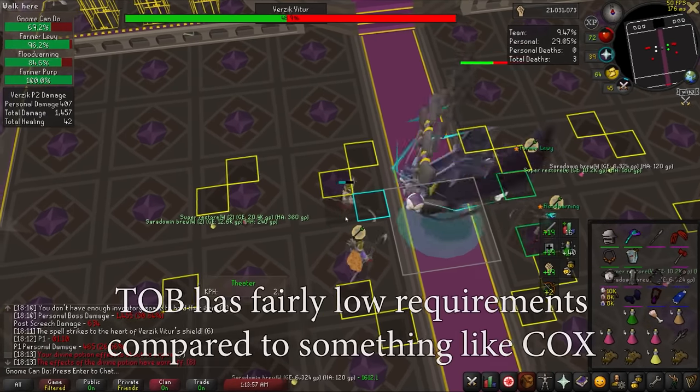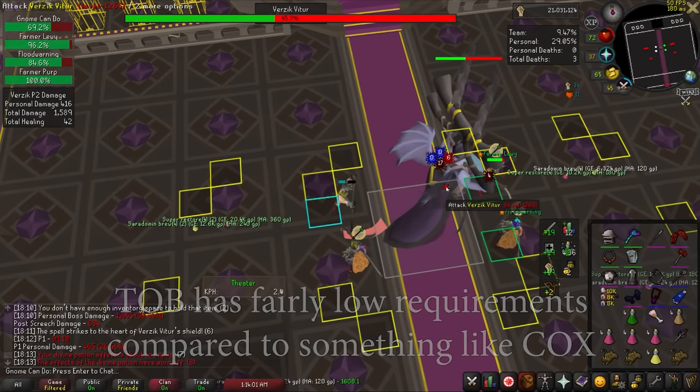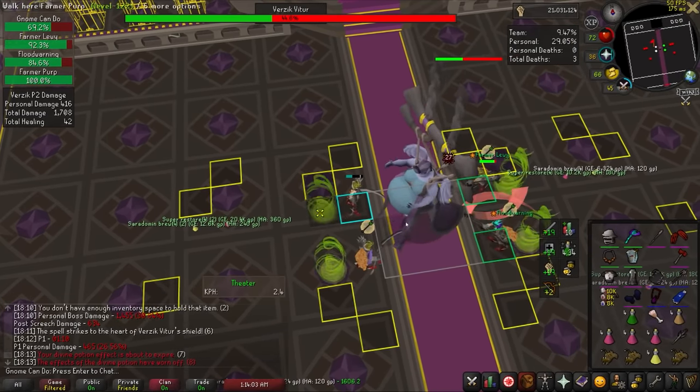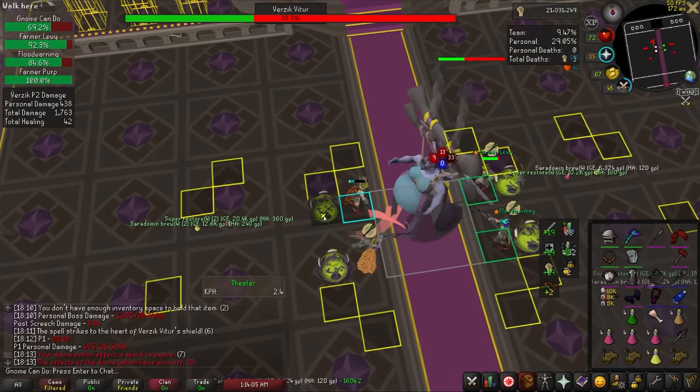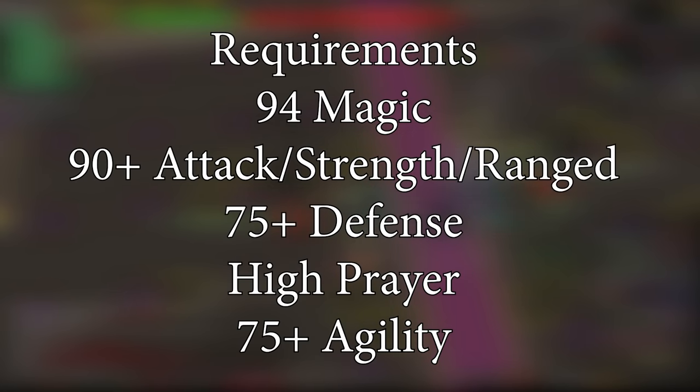Let's look at the requirements. The theatre actually has significantly lower requirements than Chambers. Keep in mind these are absolute bare minimum requirements, and not having something listed will often prevent teams from taking you. For stats, these requirements are straight from the WeDoRaids discord. Melee stats actually matter the most, as you will be using melee in every single room of the theatre.